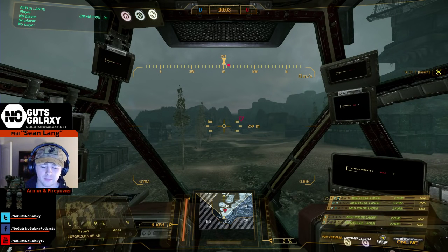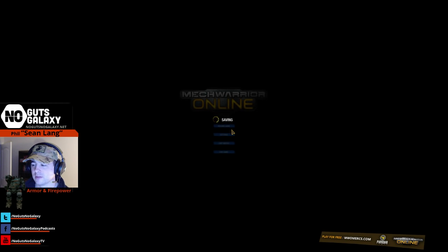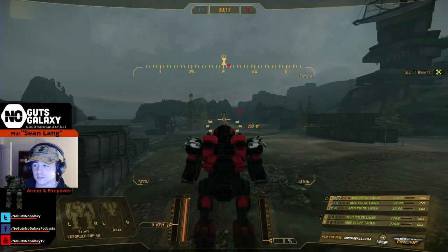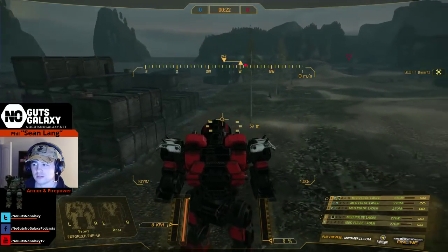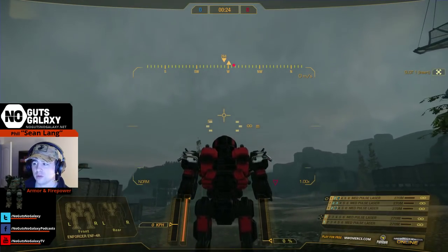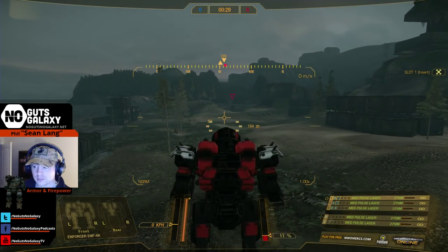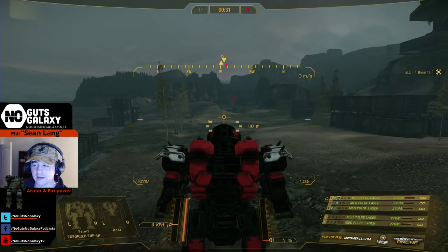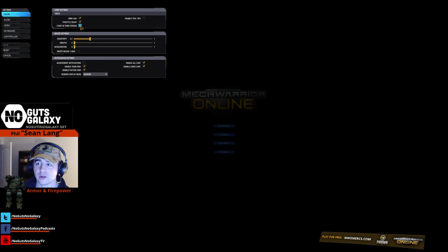When you first start the game you're going to have an option in your settings: arm lock on, throw, and third person. When you start the game, this is how you're going to be introduced. If you move your mech left and right, you only have one cursor right in the middle of your screen. First thing you need to do is hit F4 to get back in your mech — I turned off 'start in third person'.